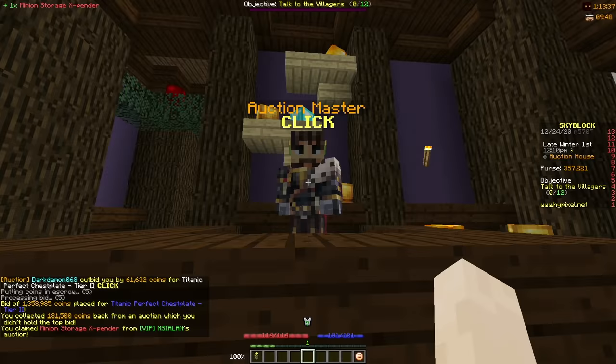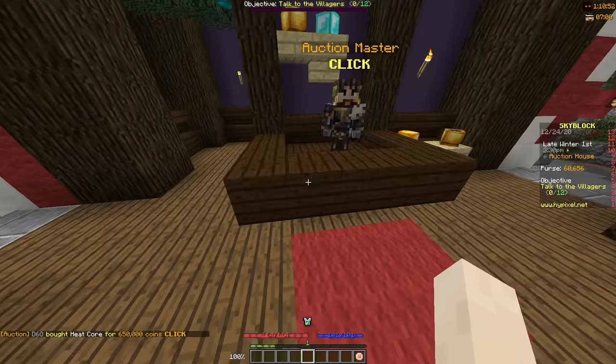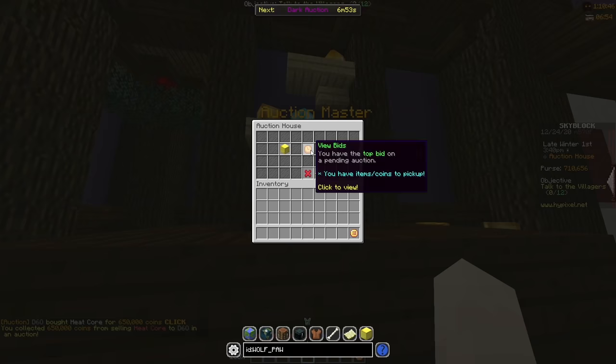I also managed to buy a Minion storage expander for 200k — again quite a bit below market value — so I put it up for 365k. After that someone bought my heat core for 650k, so I made about 120k profit from that.